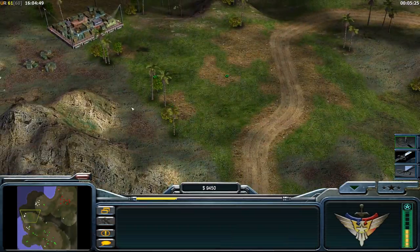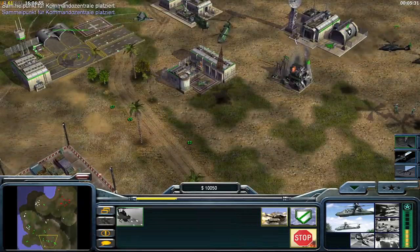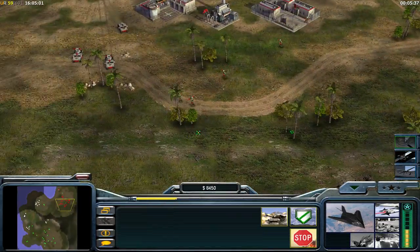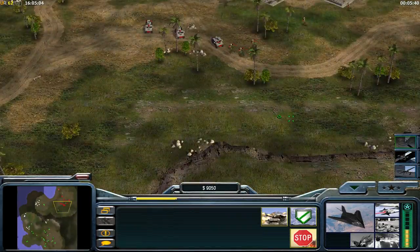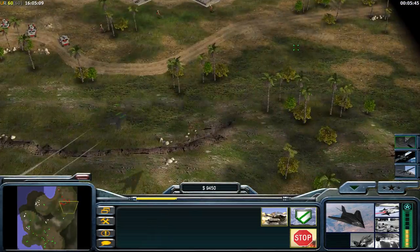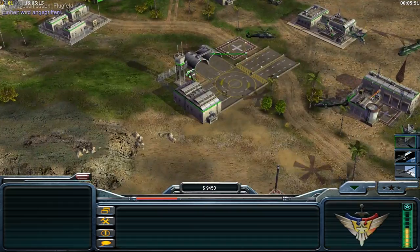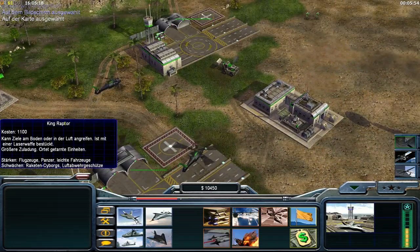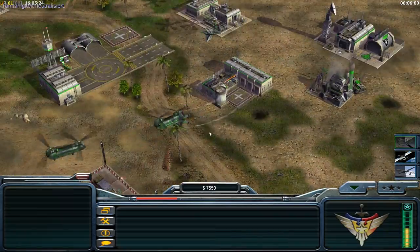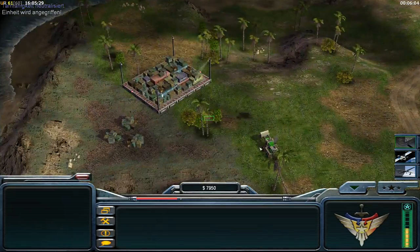Looking good so far, I got a lot of money — nine thousand. I will use my Nighthawk for a sneaky attack. Watch: Nighthawk coming in, and I will try to kill with Force Fire — very very good! Very very successful Force Fire on the rocket soldiers. That's why Nighthawks are so useful and so overpowered. I sneakily killed my drone there — not appreciated.